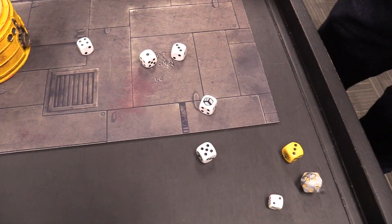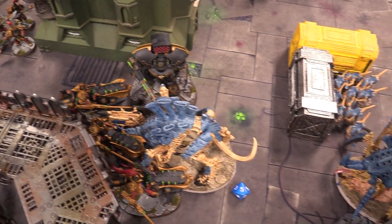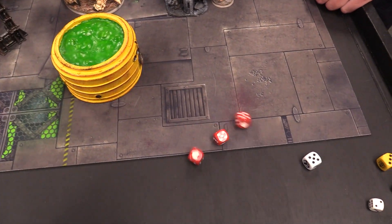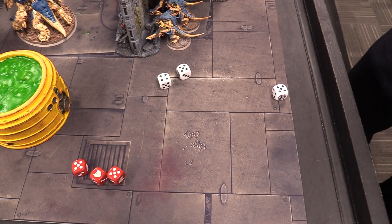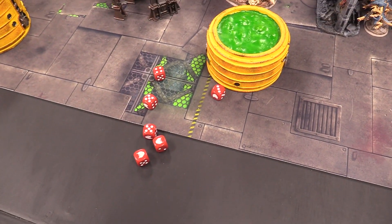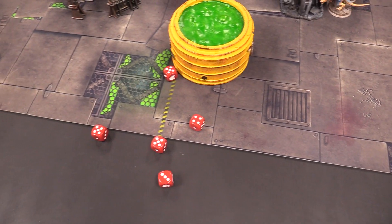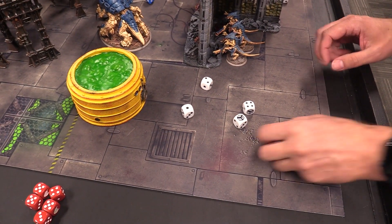Captain's knives miss. Then the captain swings into the Exocrine hitting on twos with six attacks, wounding on threes with rerolls — five wounding hits at minus two AP. Four more damage goes through plus one from knife. The Exocrine is down to four wounds left after all the attacks. Then the Telamon swings into the Tyrant Guard — hitting on threes, wounding on twos at strength sixteen. Four wounding hits at good AP, looking for five-up saves — fails two, each hit is four damage, two are dead. One survives on great rolls.